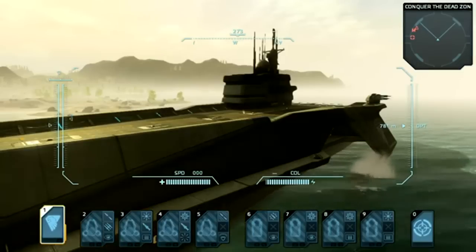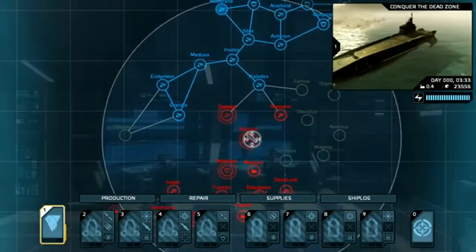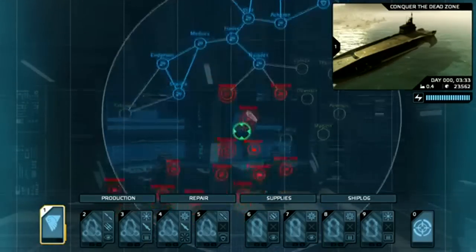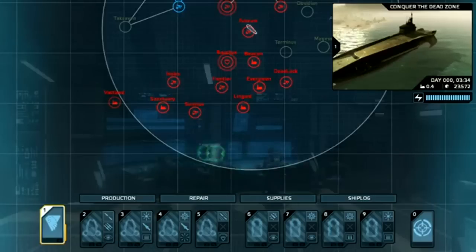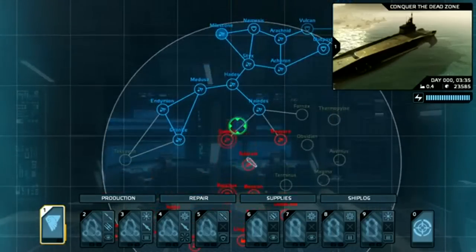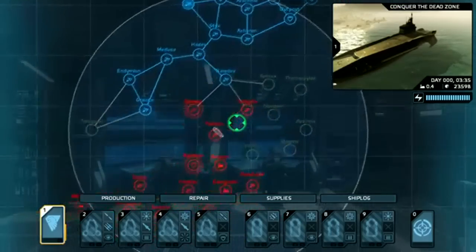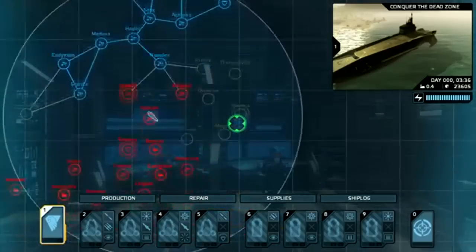All units are controlled remotely from the bridge. The bridge itself may be seen here in the background, reinforcing the fact that you are seated in the captain's chair, viewing the battlefield on a translucent display in front of you. Your main objective is to sink the enemy carrier and seize the archipelago, consisting of 33 unique islands.